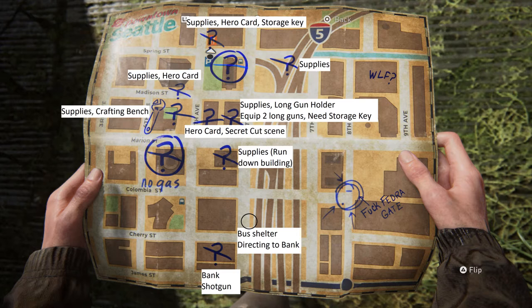There are a few items here that you really want to pick up. I don't know if you can come back to this area, so if you are one of those collectors that want to collect the hero cards, or if you're looking for the exclusive items that are only available in this area — like the shotgun, like the long gun holder — this guide is for you.